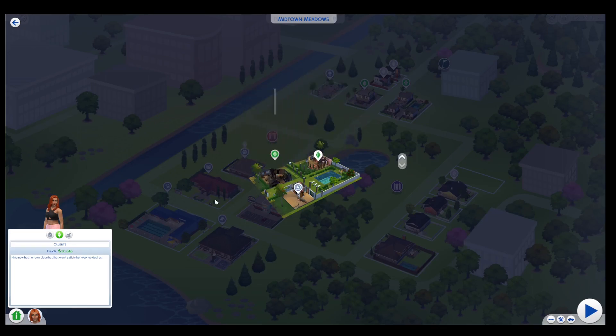When Don moved in with Cassandra, there's been a lot of moving around. Nina now has her own place, but that won't satisfy her woohoo desire, so I've updated the family bio. Even though I've been playing for one year, I'm still talking as if it were year zero. Because I always start in year zero, then year one, year two, year three. So we're in year zero.